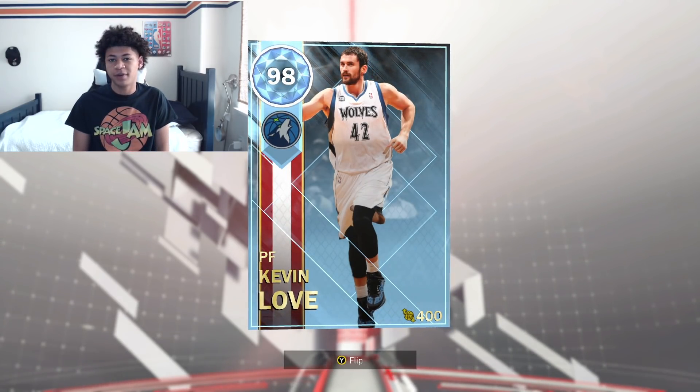Before we hop into the gameplay and the stats of this card, if you guys are new, just make sure you hit the subscribe button as I try my best to upload every single day. So right here we have the brand new Diamond Kevin Love, the Supermax Round Reward for this last round. I usually predict who the next round reward is going to be, and honestly I see the next round reward being a 98 Diamond, not a Pink Diamond yet. I can honestly see the next round reward being a 98 Diamond Danny Granger for the Pacers. We have an Amethyst Danny Granger, but we have yet to get a Diamond Danny Granger. Let me know who you guys have as a prediction in the comments below, but now let's get into the card.